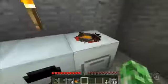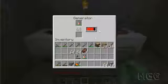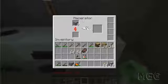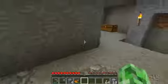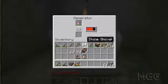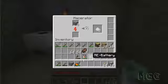The power that's stored in the generator is being put into this macerator, so as long as there's some juice in this thing it should be good. I could choose to put this battery in the battery slot and it would directly use the power from the battery, but I want to save these for my mining drill.